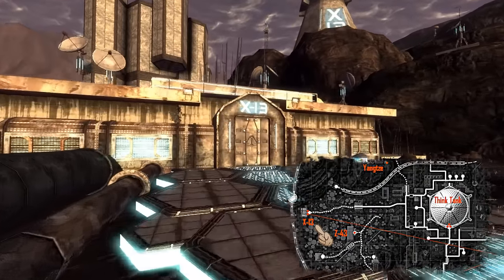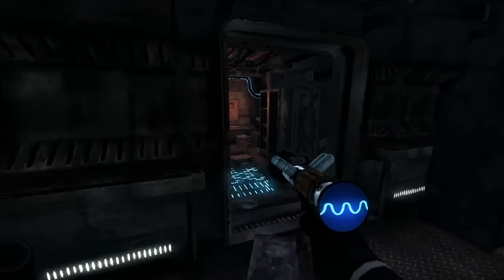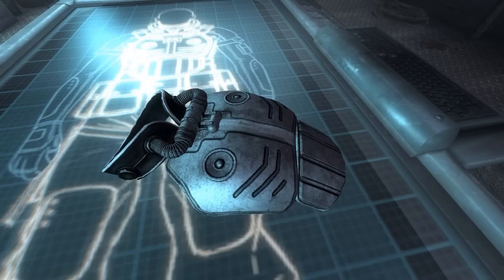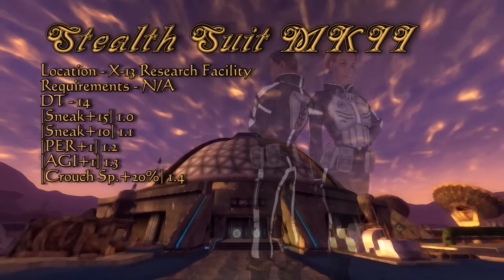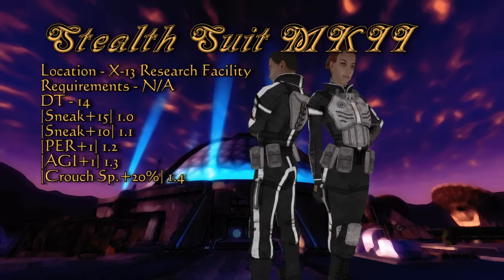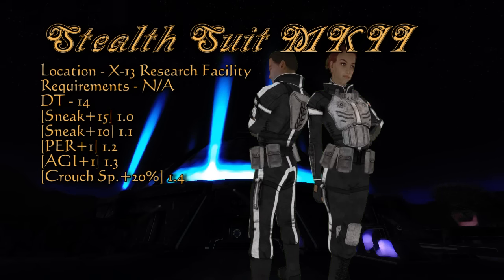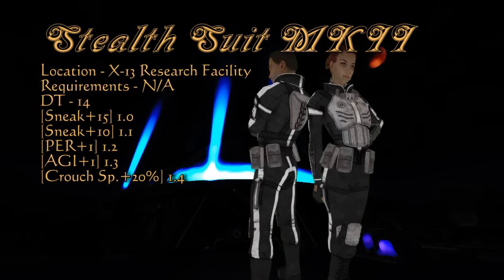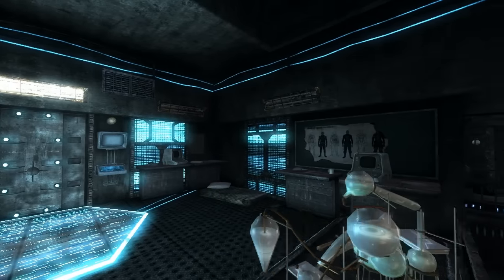We now head to X13 Research Facility to get some Mark II stealth armor. From the entrance of X13, take care of the energy barrier with your sonic emitter. In this small storage room you will find the key to the kennels of X8 in a suitcase. Continue forward and gather the gloves, boots, and chest piece of the Stealth Suit Mark II. The stealth suit begins with a damage threshold of 14 and a sneak bonus of 15. Complete all of the tests and the suit will provide a sneak of 25, a bonus of 1 to perception and agility, and increase movement speed while crouched by 20%. The one downfall is that it is medium armor, so light armor perks will not apply.